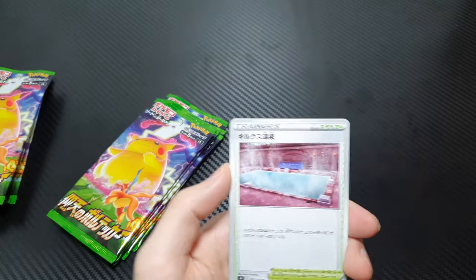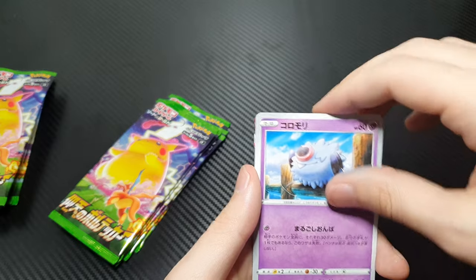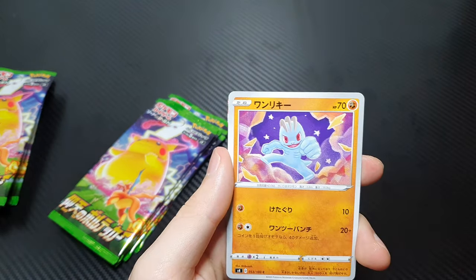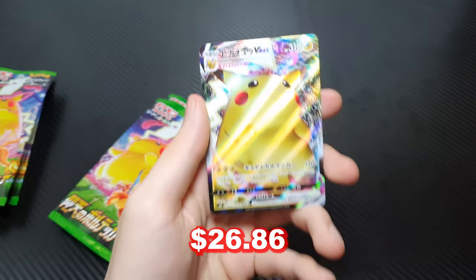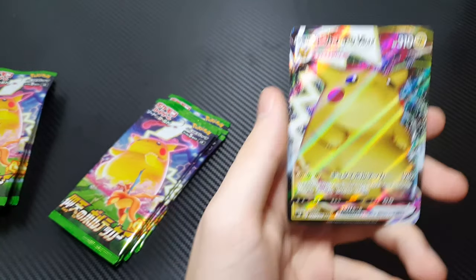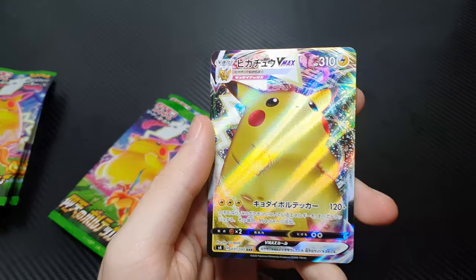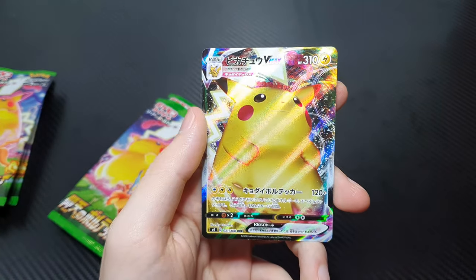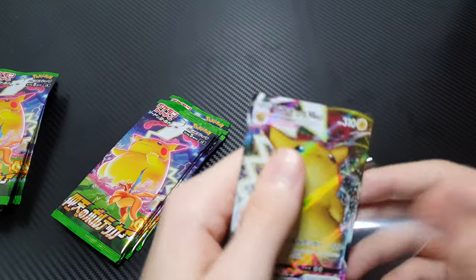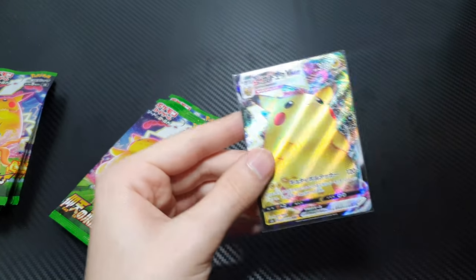We've got some awesome-looking pool sauna thing that I really want to go in right now. We've got the Fungie, Algie, the Bomberman-looking thing, Garchomp. And then — oh! Woo! We got the Fatboy Pikachu VMAX! That is right, guys — Fatboy Pikachu VMAX. Now, this isn't the secret rare version you can get of him, but nonetheless, this is real good. Real good, boys. He deserves a sleeve. Fatboy Pikachu coming in!